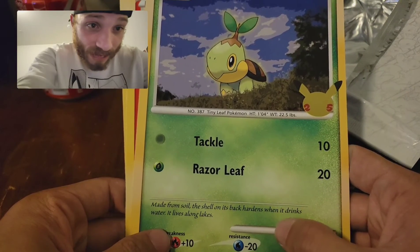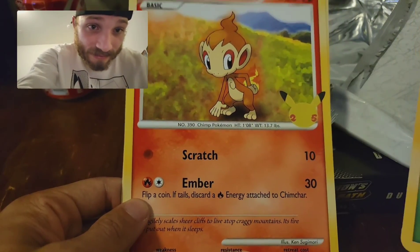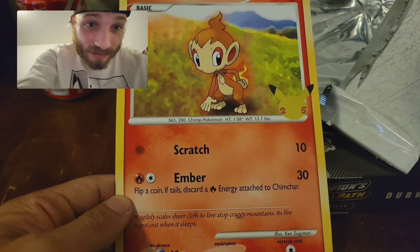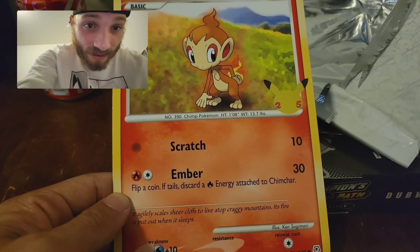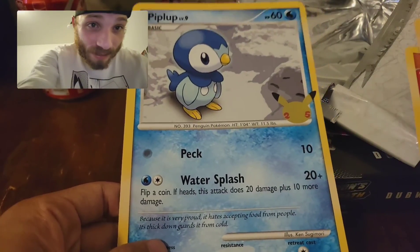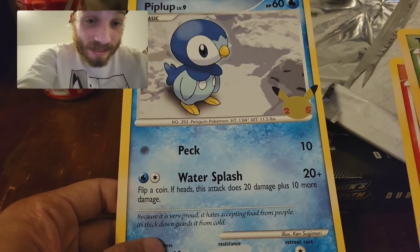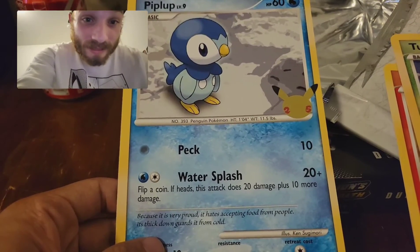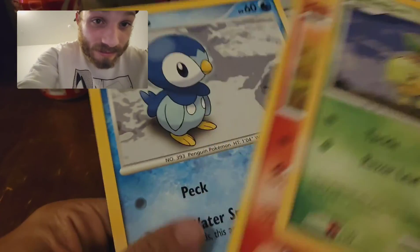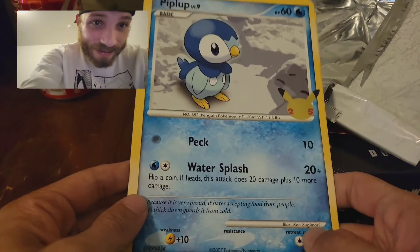On the shell on its back, hardens when it drinks from water, it takes along lakes. We got the Chimchar — scratch and ember, it agilely scales sheer cliffs to live atop craggy mountains. Then we got the Piplup with Water Splash — it's very proud, it hates accepting food from people, its thick down guards it from the cold. There's our three starters — it's all about Piplup, baby!